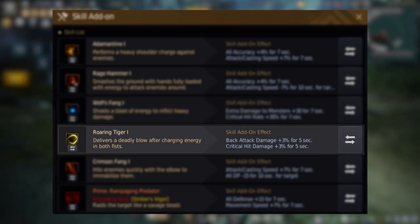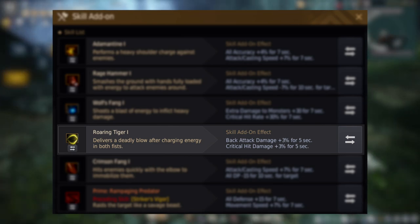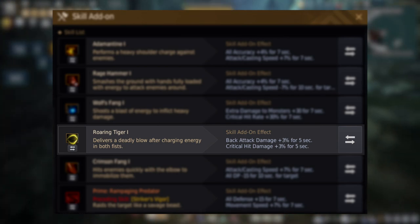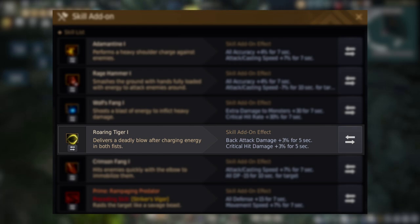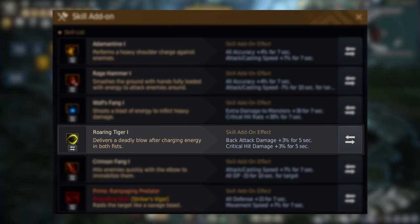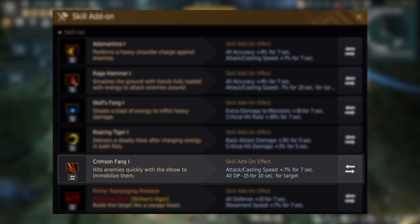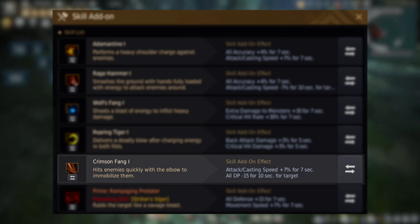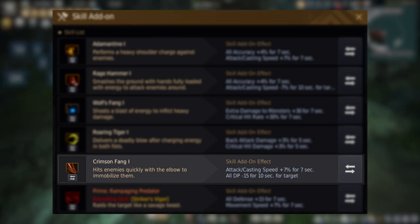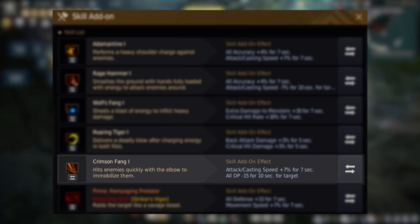Moving forward, we have Roaring Tiger. I like putting back attack damage and crit hit damage on this, because there are times I start off the entire rotation with Roaring Tiger, and other times I use it right after I move behind a target and get a back attack in. Next is Crimson Fang — this is the beginning of your main damage output, so you definitely want attack speed on it, and most importantly minus 15 DP. This stacks with the one from Death Strike, which is also minus 20, and that is an insane amount of DP shred. You must have two stacking DP debuffs to get the full power of Striker.